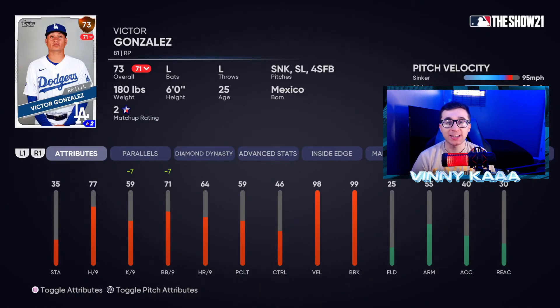The last bronze card is relief pitcher Victor Gonzalez, who throws a sinker, slider, and four-seam fastball with 98 velocity and 99 breaking ball stuff. You need this man coming out of your bullpen in Battle Royale to throw those over-100 mph fastballs. He is essential to have in your Battle Royale rotations and bullpen. High velocity and breaking ball stuff in the high 90s are huge in this mode — and you can get that from bronze and unranked cards.